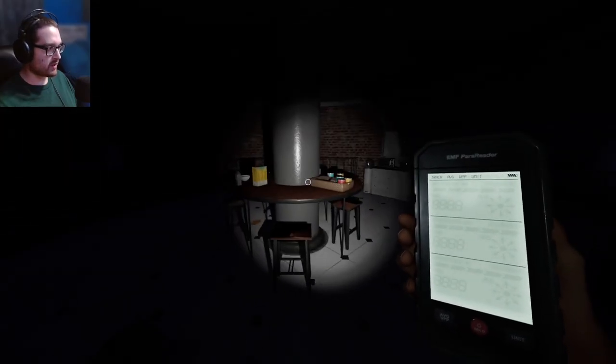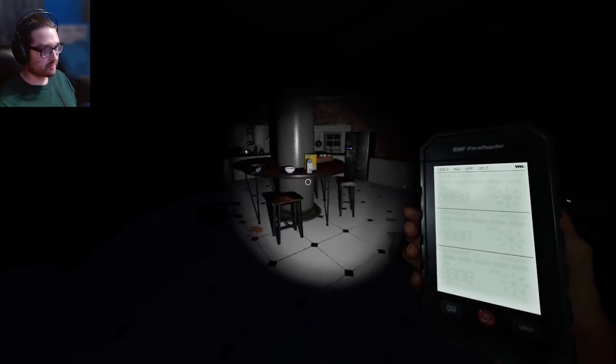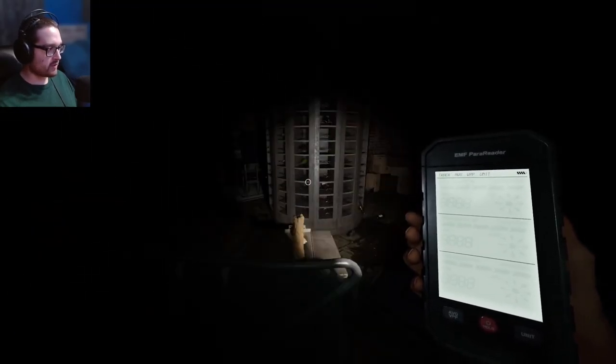We do have this spot, which I like — it's been good to me before. And also, we had the breaker right on this floor, which I always like when it's closer to the bottom floor, but it could be far away from the ghost room.